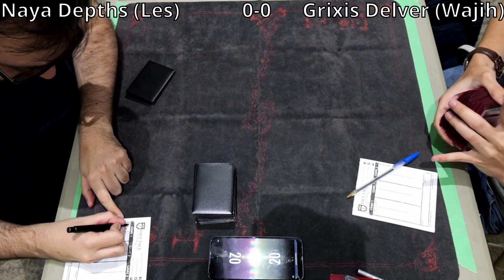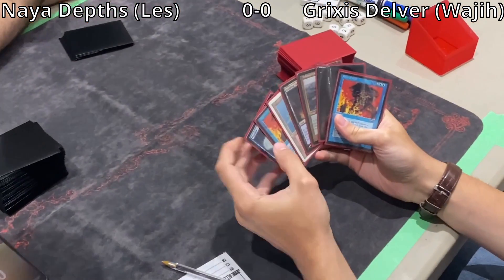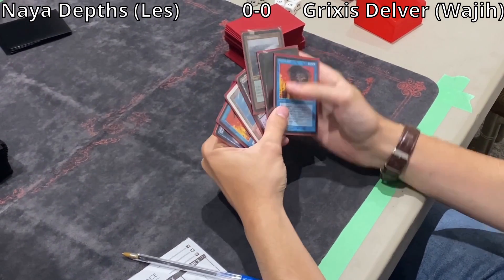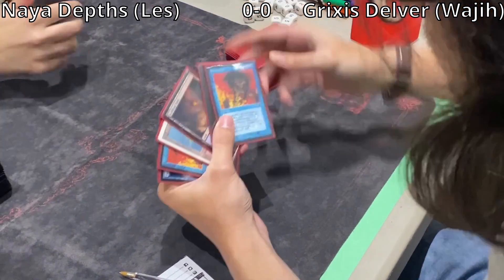Wajji looks like he's mulliganing to 6. He's got a blacked-out Delver hand: 2 Force of Wills, Ponder, Delver, and 3 lands — Volcanic Island, Scalding Tarn. He's going to bottom the Polluted Delta. Looks like we're ready to go.